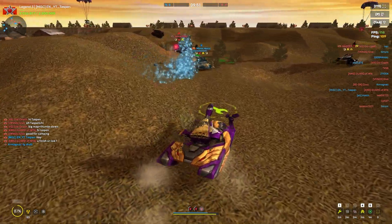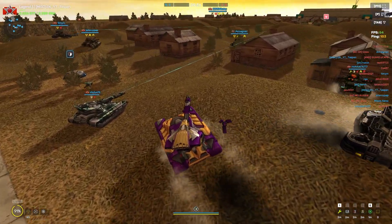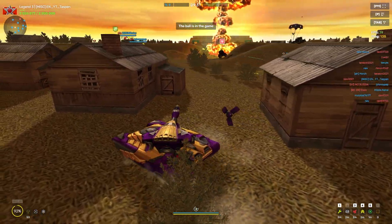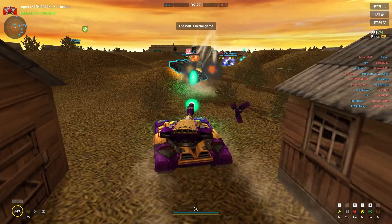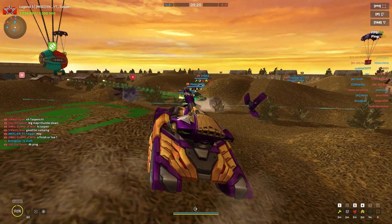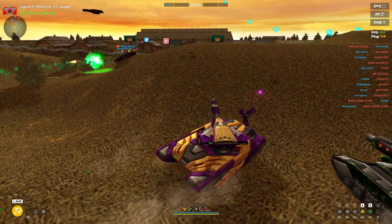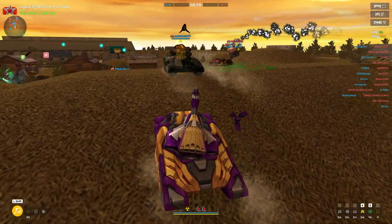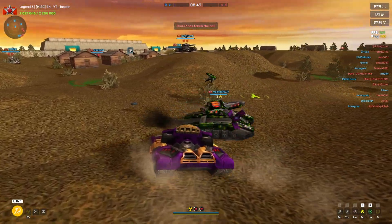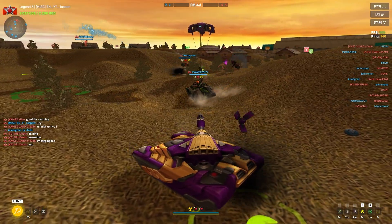Help my teammate out here — boom, you can heal so much health. This augment does have the same downsides as Thunder in that you don't get critical damage or impact damage. But Shaft to begin with didn't have much impact, and you don't really need critical damage to get kills with Shaft like you might on other turrets. Boom — cross map heal, help our teammate there. I often see people using this augment the most because it truly is the best healing augment in the game. You can heal the fastest, perform really well, and play whatever play style you want. It's an amazing augment and it definitely deserves the number one spot.